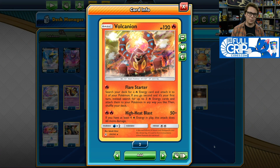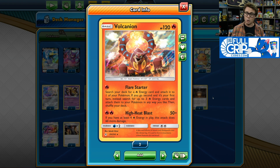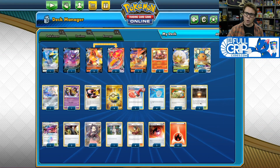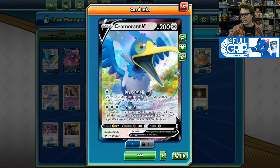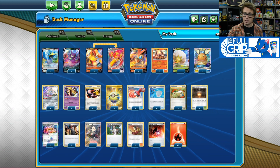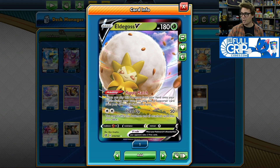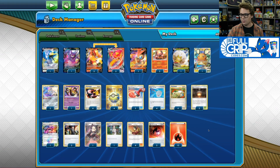We've got 2 copies of Volcanion with the Flare Starter attack. You're always going to want to go 2nd with this deck so you can fully utilize Flare Starter — on the first turn going 2nd, you search your deck for up to 3 fire energy cards and attach to your Pokemon in any way you like. We've also got Cramorant V with its Spit Shot attack to end games by knocking out Dedenne GX on the bench, and it's great for getting through Heatproof Bronzong. We've got 1 Dedenne, 1 Crobat for consistency, and 1 Eldegoss with the Happy Match ability, which is fantastic for bringing back Boss's Orders and Welders from the discard pile.